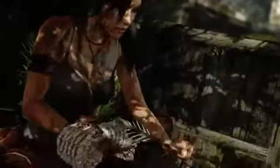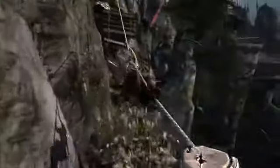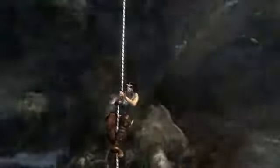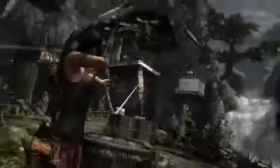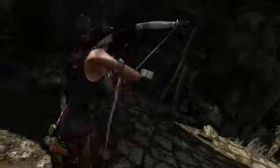Lara's bow remains as versatile as ever, and with the addition of rope, it can now be used to create rope arrows to attach to certain points. Once this technique is mastered, Lara can create her own zip lines, using them to cross perilous areas such as chasms and rivers to reach new locations previously inaccessible. Lara can also attach a rope arrow to destructible elements in the world to help clear barricades, open locked doors, and move objects that are out of reach.